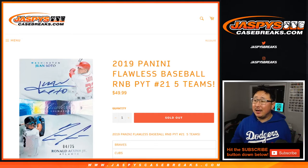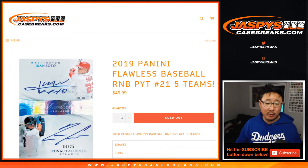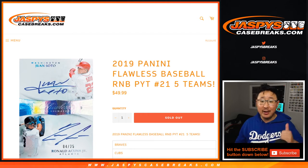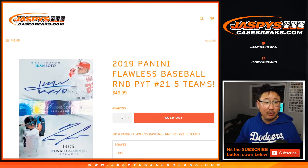Hi everyone, Joe for JaspiesCaseBreaks.com with a quick randomizer for the Pick Your Team 21 number block for Flawless Baseball, which sold out. It'll be in a separate video. This is a five-team number block: Braves, Cubs, Orioles, Astros, and Rockies.